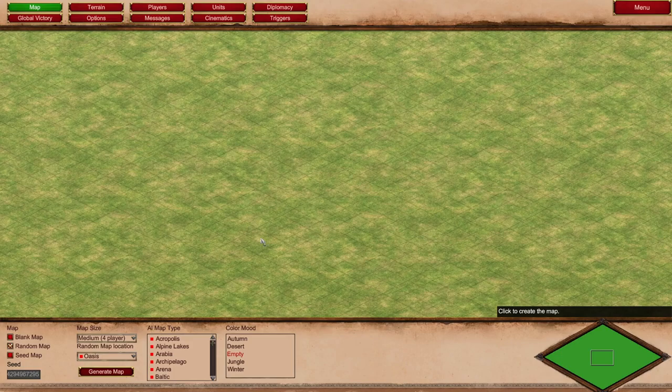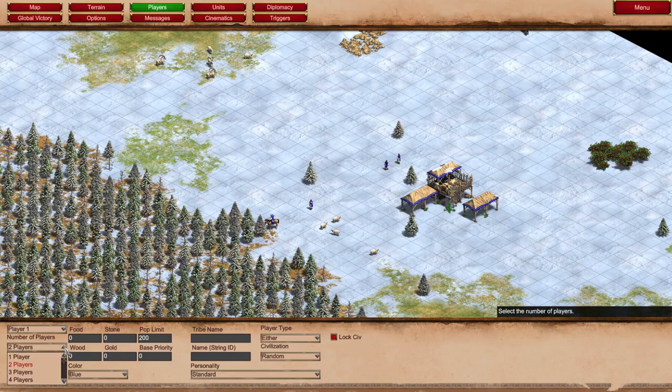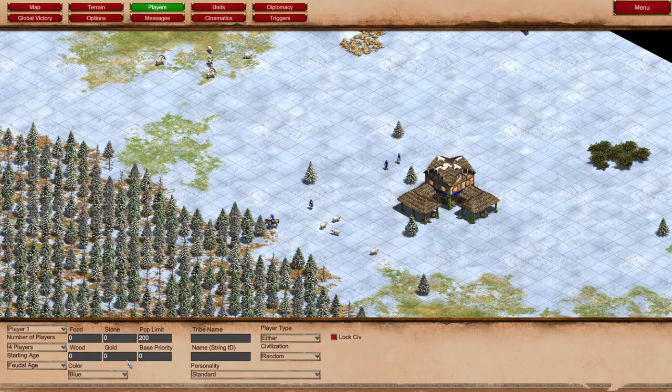So it's generating a two-player map. We just see the red base here on the mini map and the blue base. So let's go over to the players menu and we are going to bump that up to four players. You can scroll down to have more than four players. Starting age — we're going to make it feudal age. And we're going to give everyone 500 of each resource to start off with.